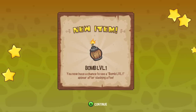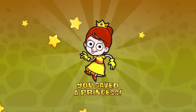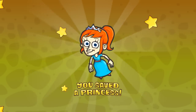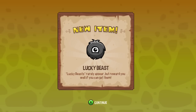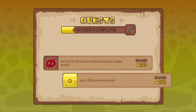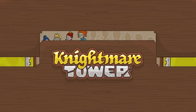You saved a princess! You now have a chance to see a bomb level one appear after slashing a foe. So each princess gives you upgrades — power-up options, potions. Lucky beasts rarely appear but reward you well if you can get them. Ha, it's your logo — the developer's logo as an in-game beast, that's funny.